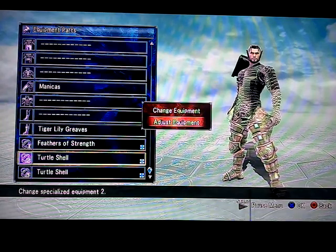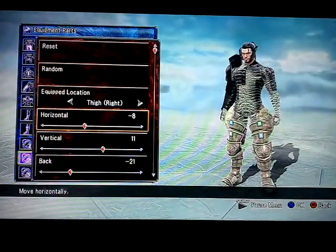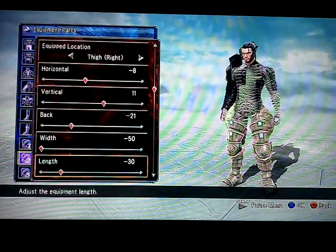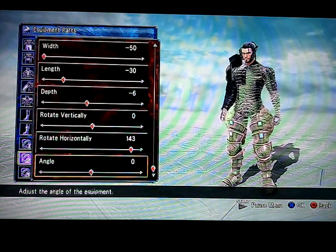And for the turtle shells for his left and right leg — this one for the right: negative 8, 11, negative 12, negative 50, negative 30, negative 6, 0, 143, and 0.